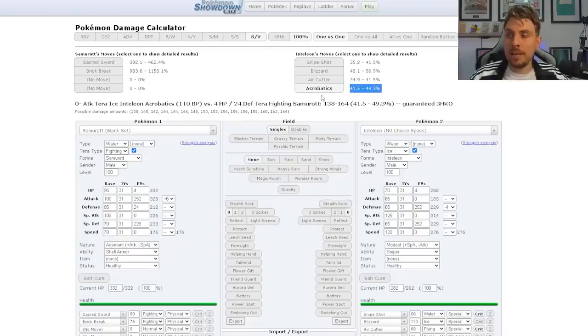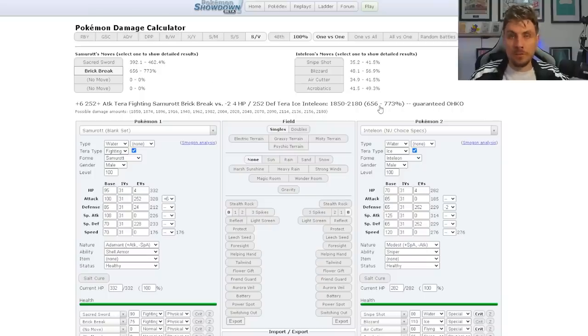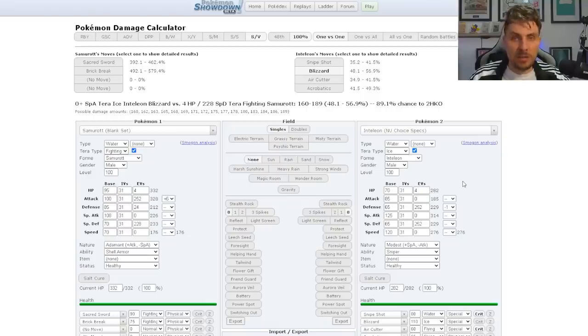Just under 50 percent means it will be a three-hit KO, giving you a lot of room to do big damage with Brick Break. If we get it down to plus four attack we're doing massive damage — that's going to be like a four-hit KO on this Inteleon. Even at minus two you're still doing a respectable amount. If you're only able to get it down to minus one with maybe a Razor Shell through the shield, you're still going to be doing a lot more damage with Brick Break than Sacred Sword, which isn't affected by any defense drops.